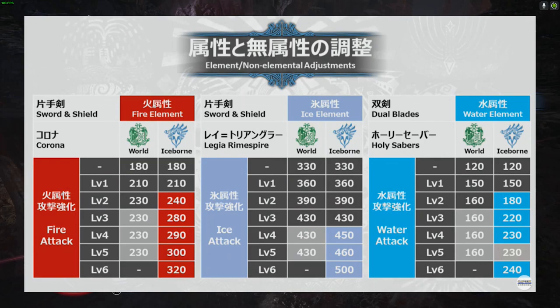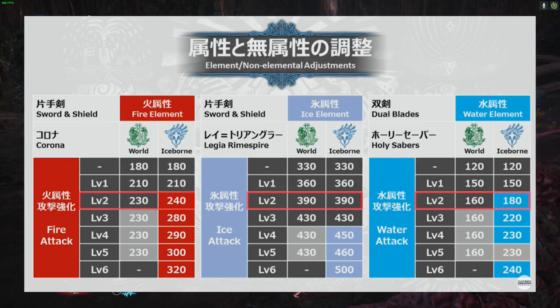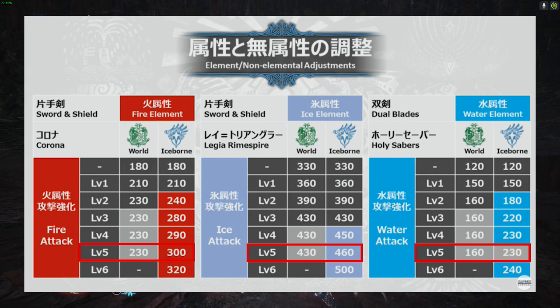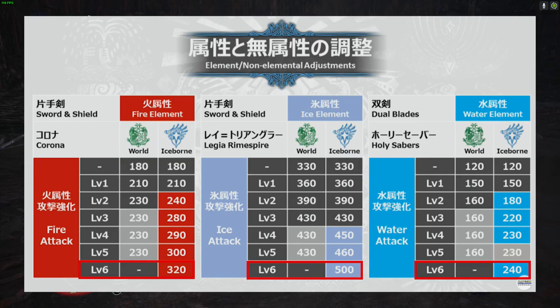If we compare this to the chart that they gave us of how it's going to work in Iceborne: level 1 they all go up by 30, level 2 they all go up by 60, level 3 they all go up by 100. At level 4 they all get that 5% bonus, and at level 5 they get that 10% bonus. And according to all the numbers on screen, the level 6 bonus is a 20% bonus.